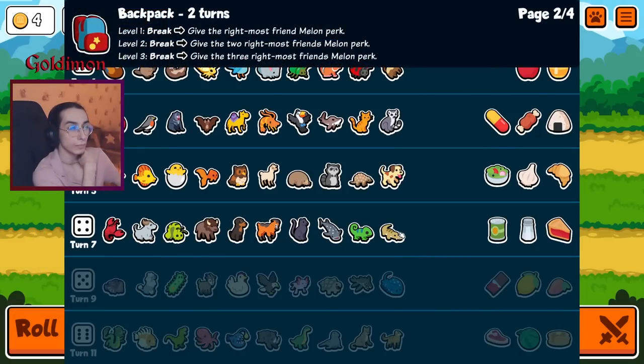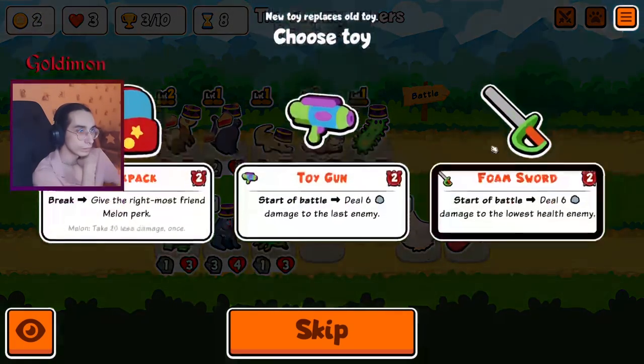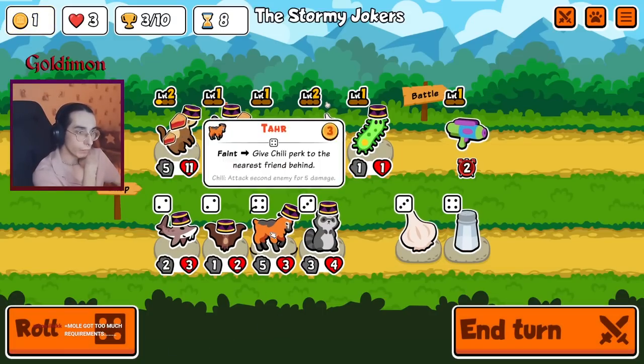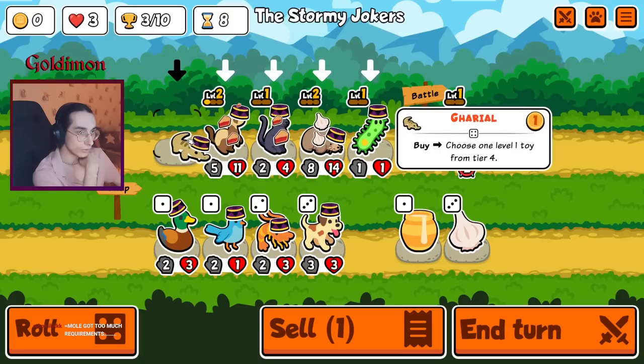Backpack — give the rightmost a red melon. Don't need that, but sure. Young of four. No stealth enemy. Last enemy. More Panthers please. But the thing is these guys are very prone to just getting sniped.